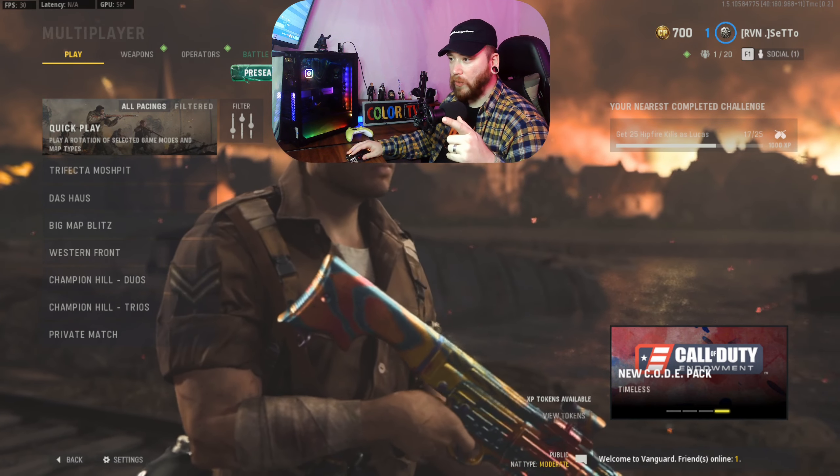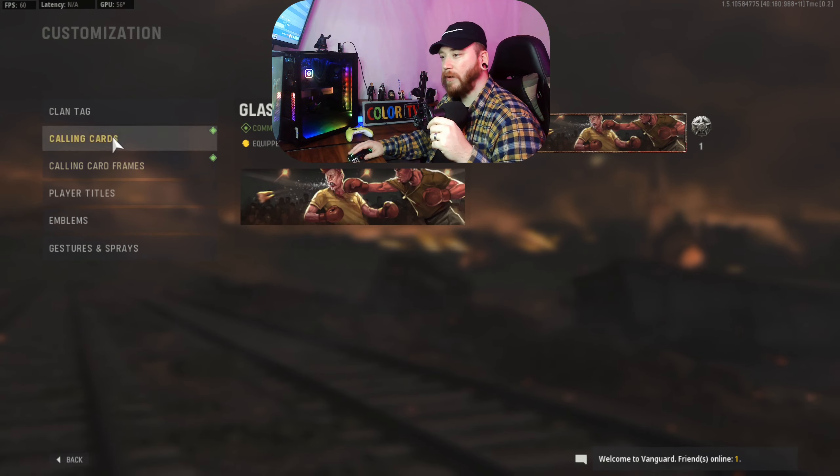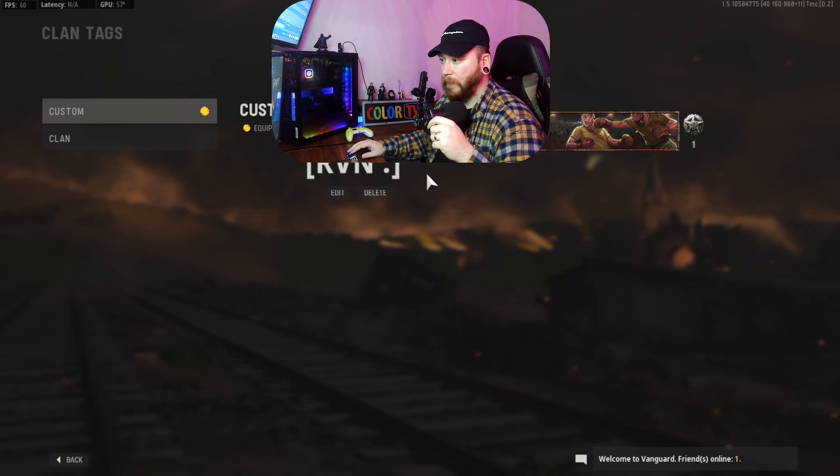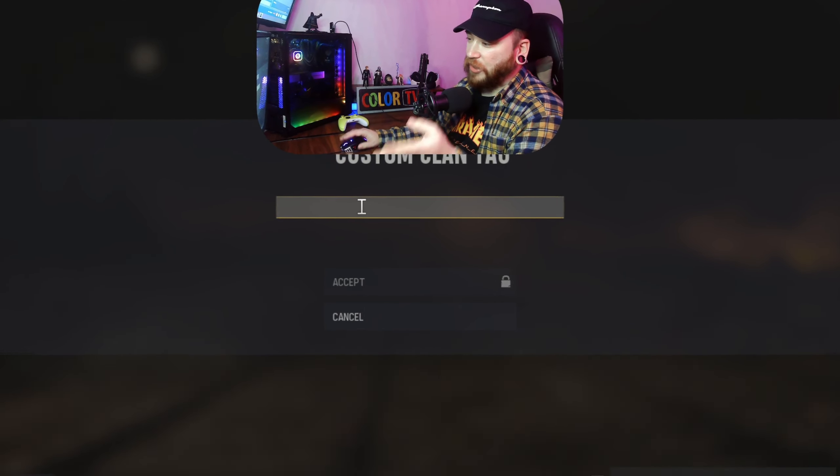By just typing some letters in. The way it goes is you're going to want to go up here to your Barracks, go to Customization, then go to Clan Tag. There should be a little button for Edit — go ahead and click that.